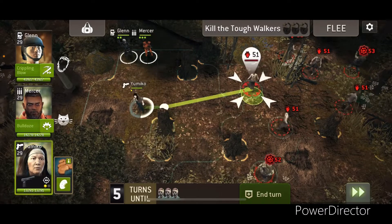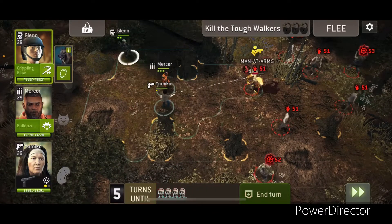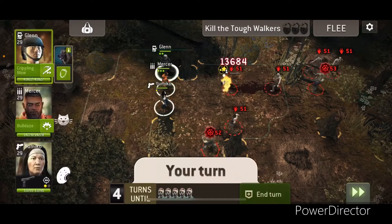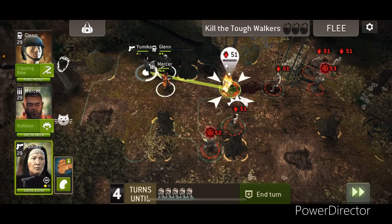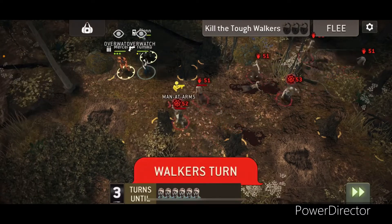What you really want to do is save Mercer's charge attack, if he's got it, for the tanks. The first couple of moves, you just want to wait for everything to bunch up, making sure you stay out of the way of everything.